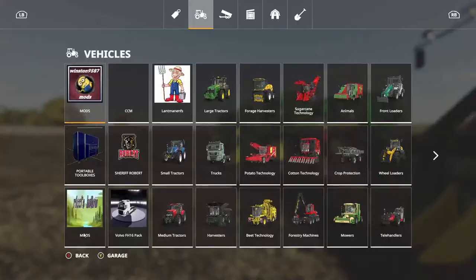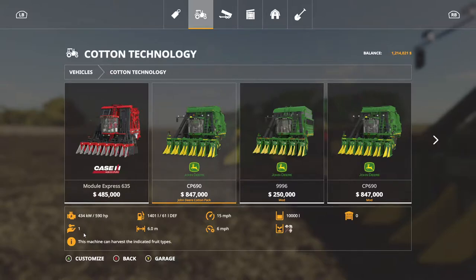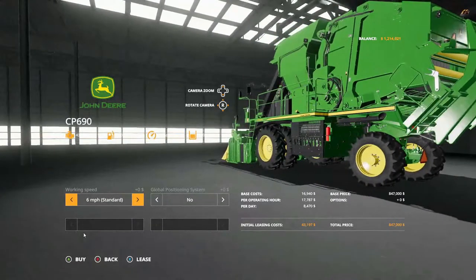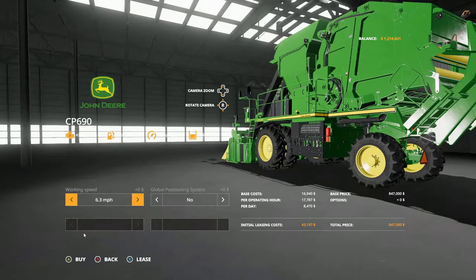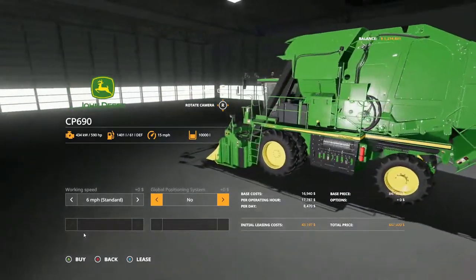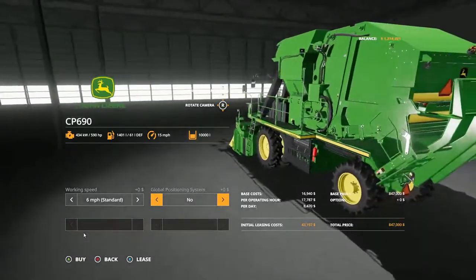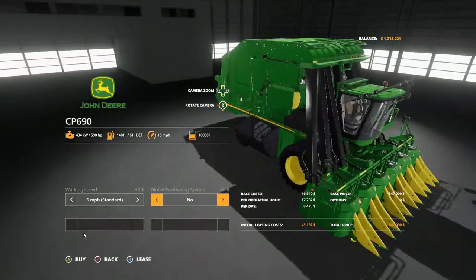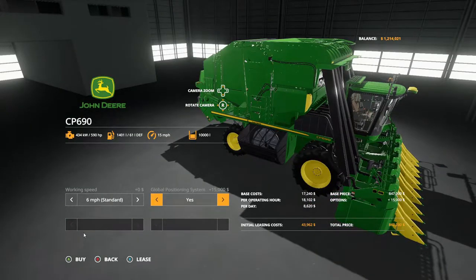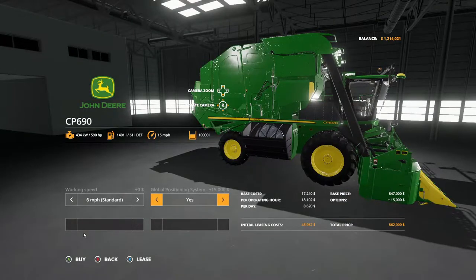Let's go into the store real quick. This is the John Deere Cotton Pack, CP690. All you get is the duals. The working speed is a different mod. You can get GPS on it. As you can see there, 15 miles per hour, 10,000 liters at 590 horsepower. This is just the plain Jane. You can see there - $43,962, and a total price of $862,000.